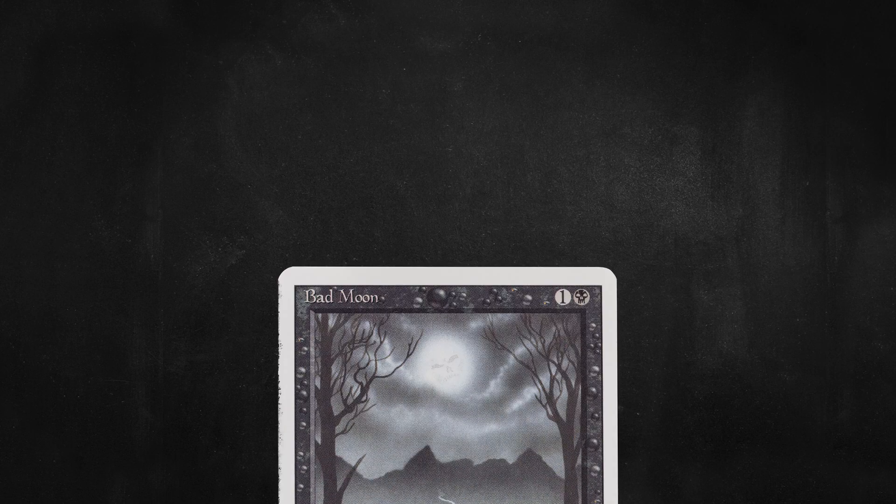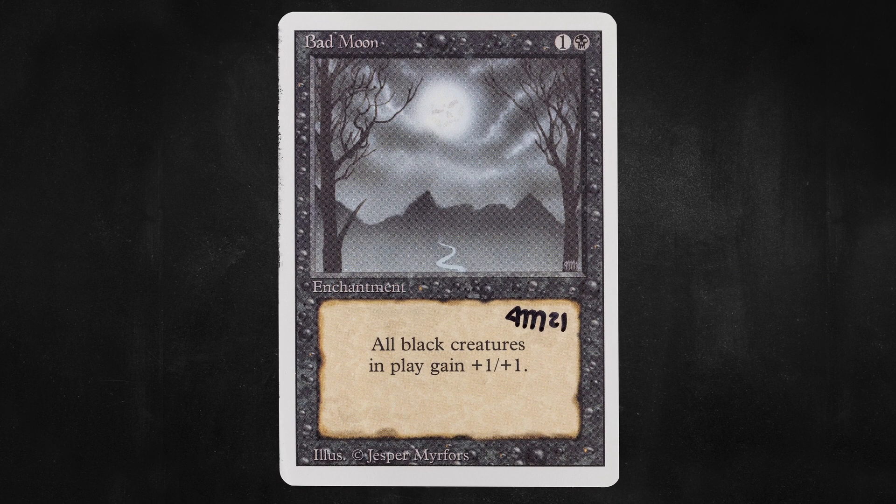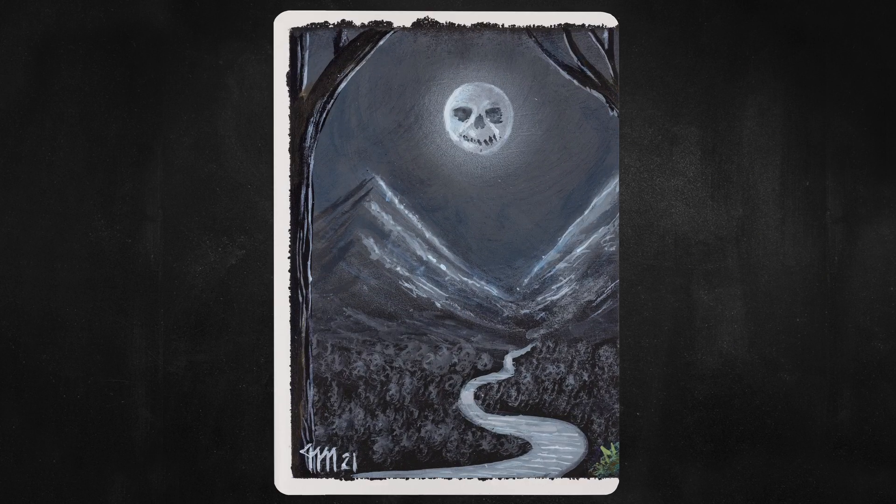Next up, just in time for Midnight Hunt, we have Bad Moon — a one and a black enchantment that gives all black creatures plus one, plus one. The moon here looks very bad indeed, but not nearly as bad as the updated version, which looks straight out of Innistrad.